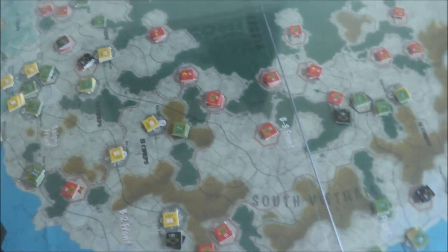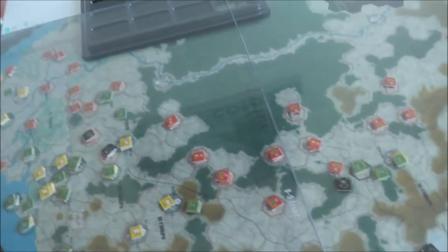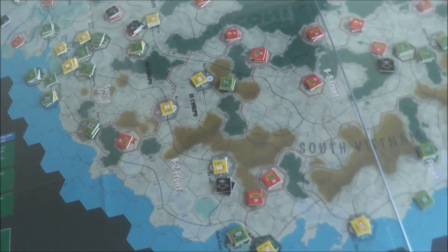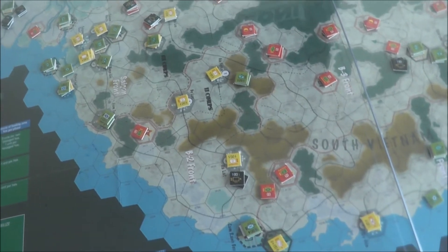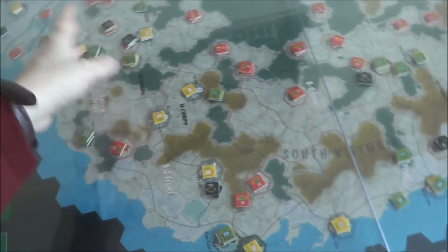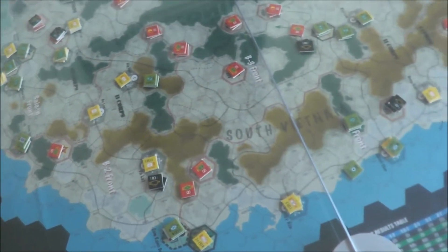Secondly, on the first turn there are no allied United States and free world allies zone of control, so the Vietnamese can move freely — they can pass stacks, it doesn't matter, they can move around as they like.